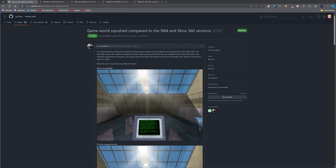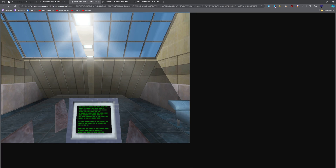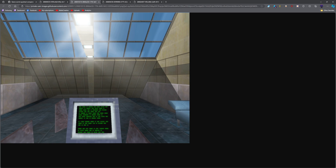Welcome back to another video. Today's video is about another fix to the PC port of Perfect Dark. A user has reported the game world looks squashed compared to the N64 and Xbox 360 versions. The first image is the N64 version, and the second is the PC port — yes, it is very squashed and you can clearly see it.